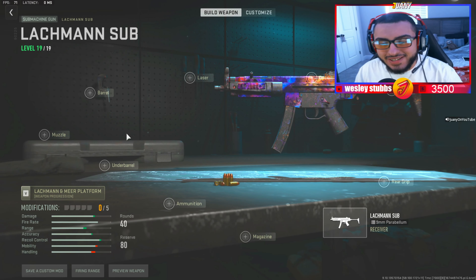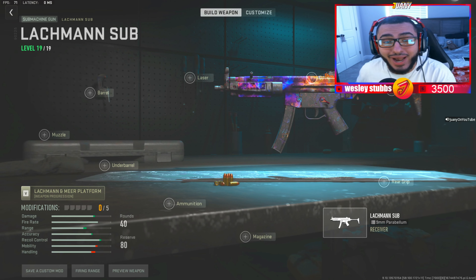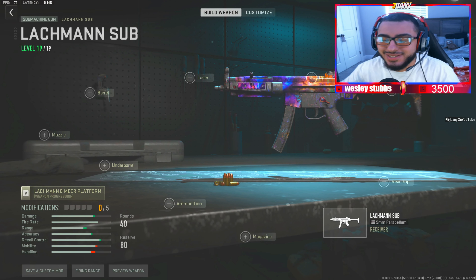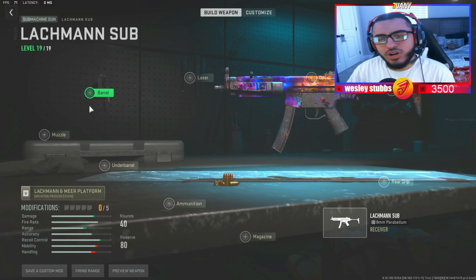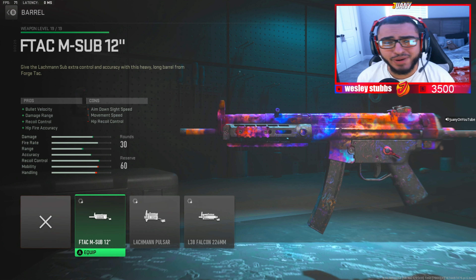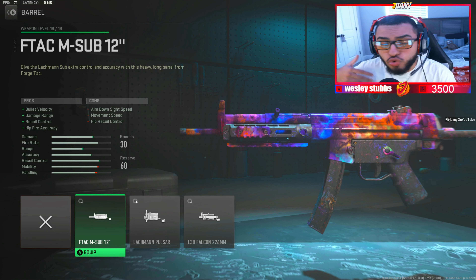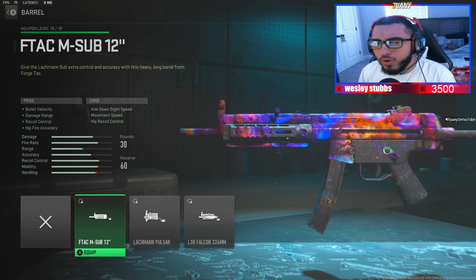Alright guys, I'm going to give you guys my best attachments and my best weapon tunings for this Modern Warfare 2 MP5. I also want to say I'm going to teach you guys a way to control recoil and how to control emphasis later on in the class setup. Start off with attachment one — we're going to go with the F-TAC M Sub 12-inch barrel. This is going to help out with bullet velocity, damage range, recoil control, and hip fire control, which is so important.